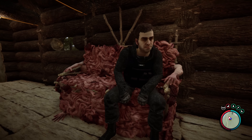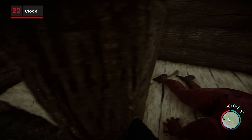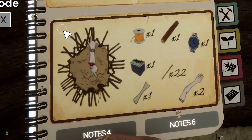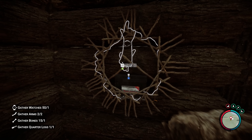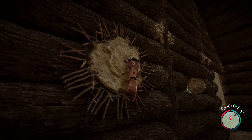Building your dream home is a timely endeavour, and that's why in patch 14, Endnight added in a clock. Chucking together some wire, a battery, a couple of arms, and most importantly a watch, lets you construct this cannibal-inspired timepiece.